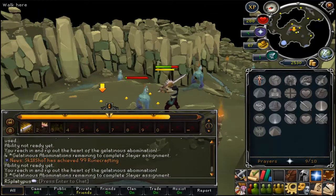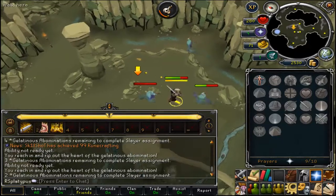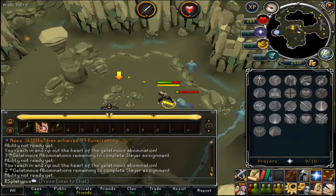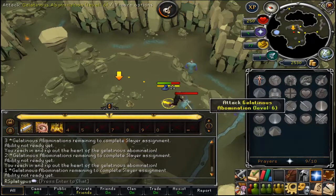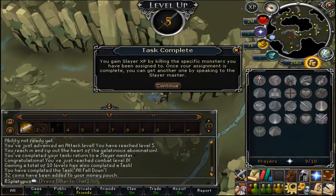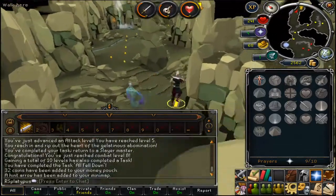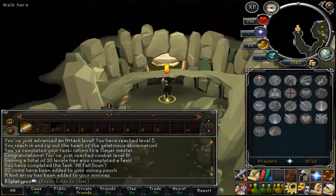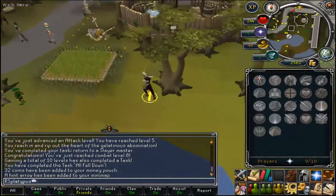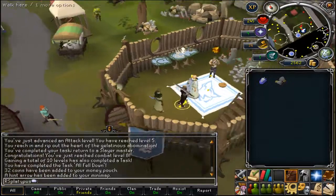Slayer is a very interesting skill. You go and kill all the monsters and once you're finished you get Slayer XP. With all the releases and new bosses such as the Calphite King — when you get assigned to kill Calphites, killing the Calphite King gives you a lot of XP as a reward. Meanwhile if you just kill basic Calphites it's not as much XP. Generally if you're going for 99 Slayer you're also going to get 99 attack, defense, and all the other combat skills along with it, which is pretty good.